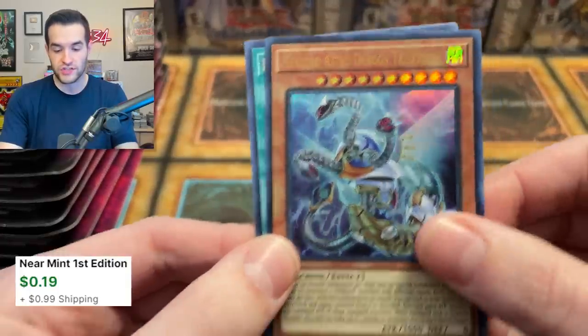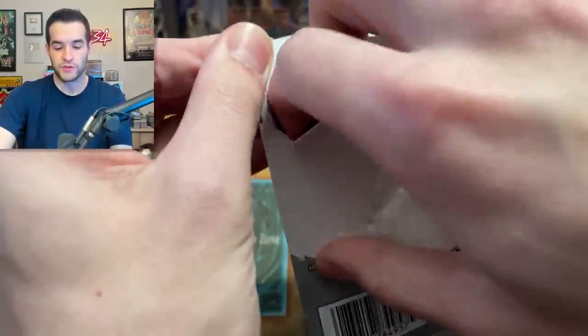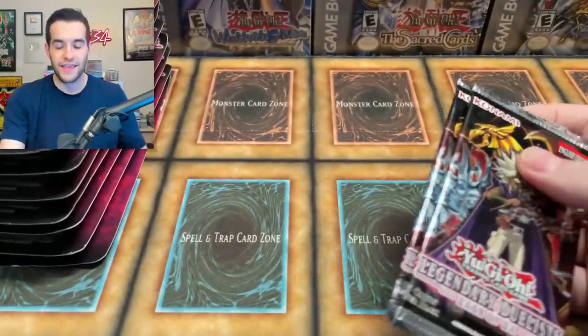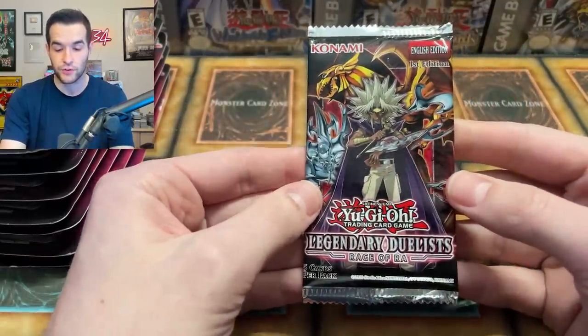Everyone was grading everything. So it was like, oh, Winged Dragon of Ra Ghost Rare, I'm definitely grading mine. Everyone wanted to grade, everyone was asking how to grade, how can they send it in — that's when everybody was going crazy with all the hype. So if there was anything to be graded, it was getting graded. And the fact that that many got graded and only four got tens is absolutely amazing.